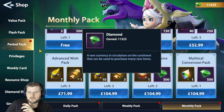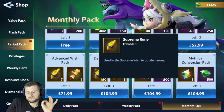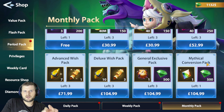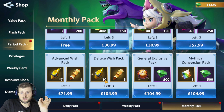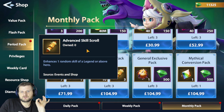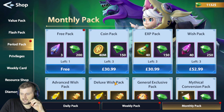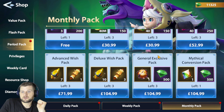The Deluxe Wish Pack — Supreme Rooms are the best for getting legends in the game at an 8% chance. If you have the money and are investing, buy these, because they are that good. This is probably the best value you're going to get, and you're also advancing your skill scrolls by three each time, which is very nice too. The experience pack, the General Exclusive Pack, and the Deluxe Wish Pack are all very good.